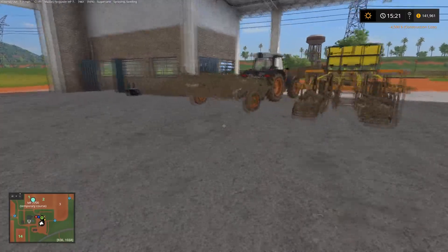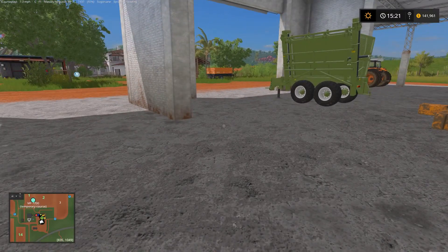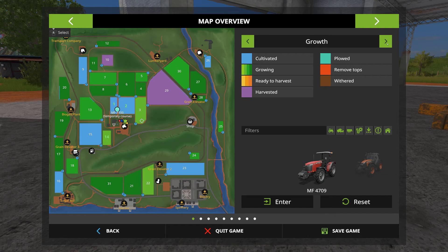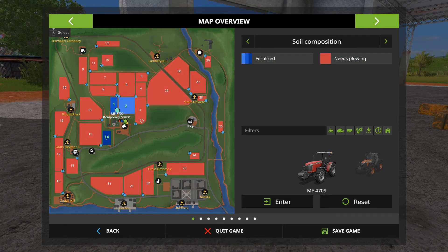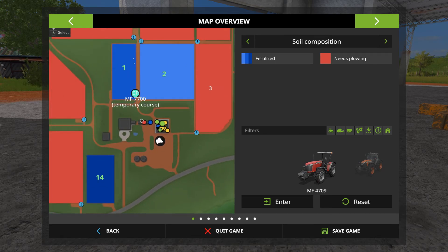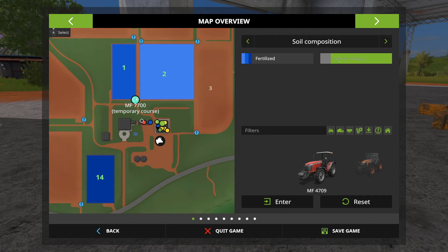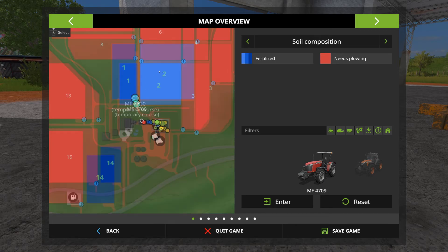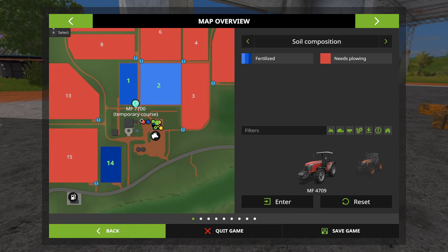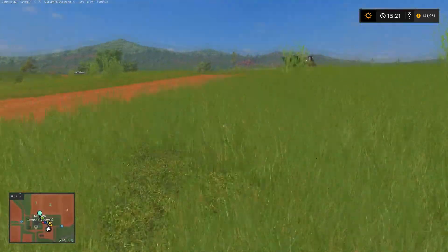I'm not going to worry about washing everything now — I'll just wash stuff as I bring it back from the field. Let's check our fertilization levels; I just want to double check. Yep, field 14 is fully fertilized. It's interesting that it's not showing up as being fertilized yet — I'd expect to see a darker blue. Maybe it just hasn't done enough rows to register yet. It is using fertilizer though — it's down to 96%.